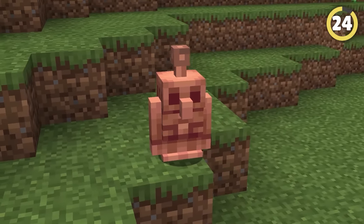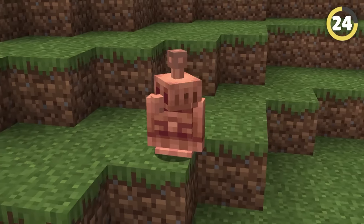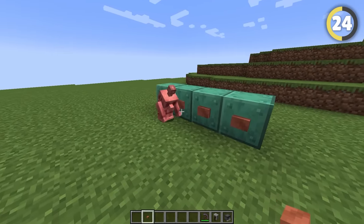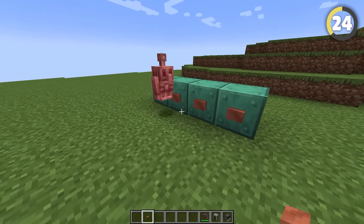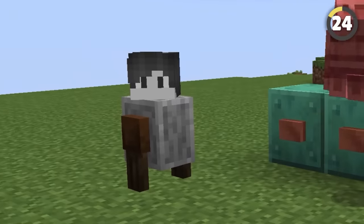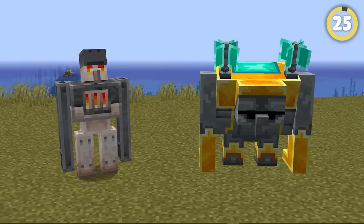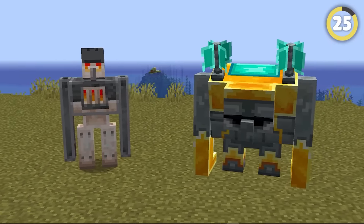And more recently, there was a copper golem. Smaller and less threatening than its iron brothers, but not without its uses. If it was added, it would have come with copper buttons, and would have loved to press them, allowing for all sorts of automatic machines and contraptions. Turns out there's actually a bunch more golems that Mojang never ended up adding.